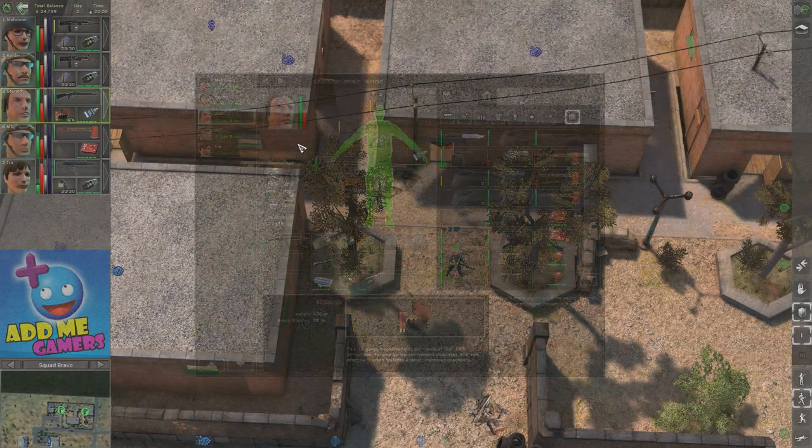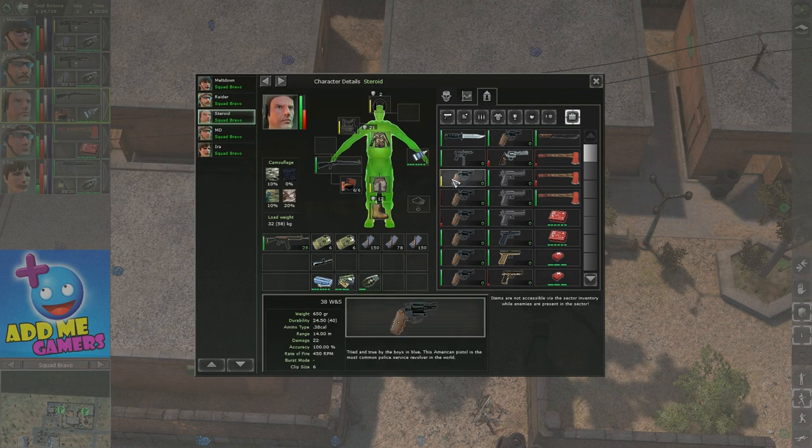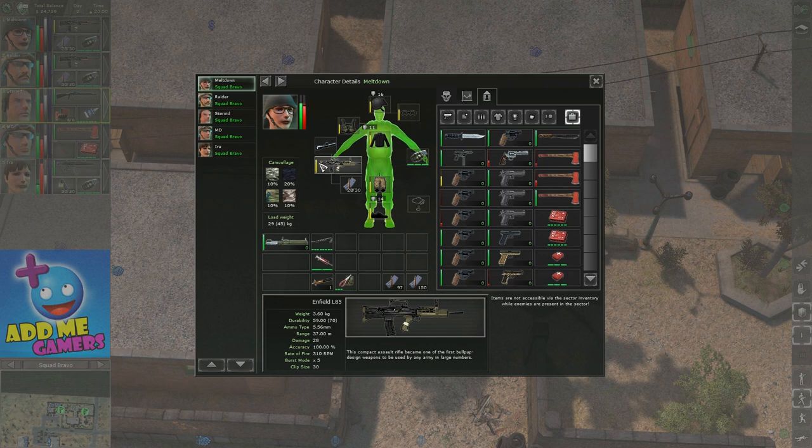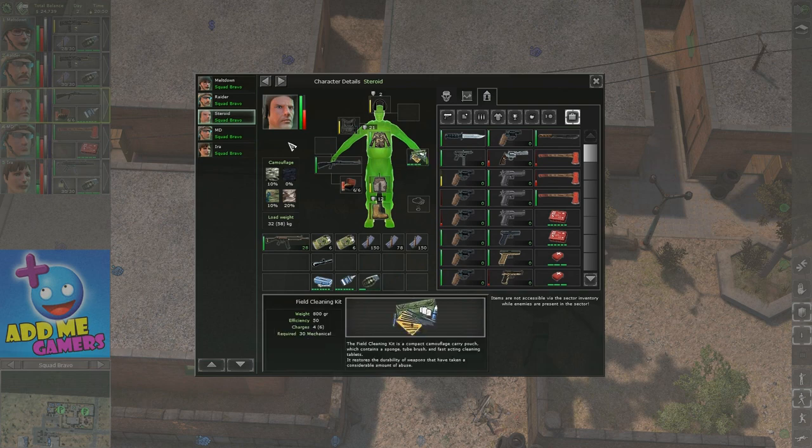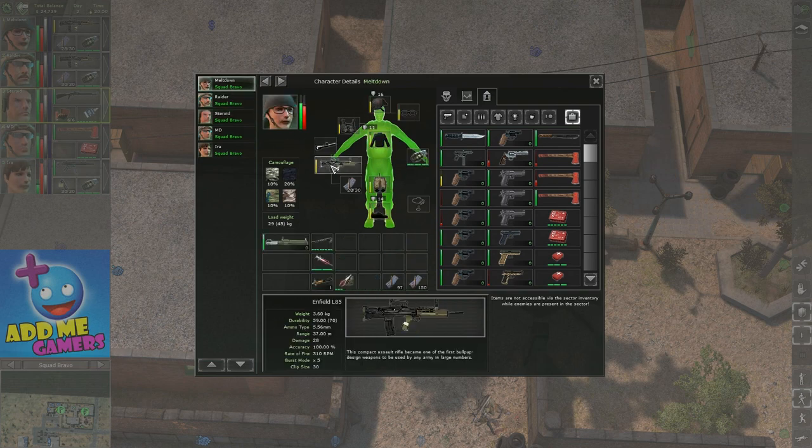It is key to catch items before they have more than 10 durability damage so you can use the oil. If you don't, then the second thing you should do is use the field cleaning kit for all items in the yellow range. All the items that are in the yellow range — like here and here — you should only use the field cleaning kit for them. The field cleaning kit can repair items that are still in the yellow range.